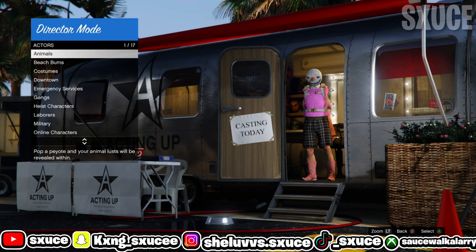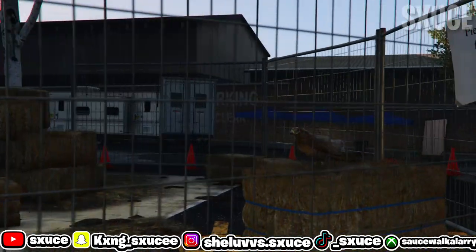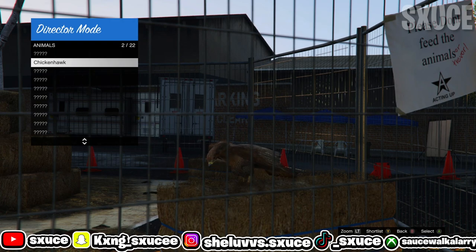Once you remove all your shortlist actors, go to actors, click on animals, and from here you're going to hit either Y or triangle to shortlist the bird that you ate earlier. Hit either Y or triangle and it's going to shortlist the bird you're going to be using for the glitch. Go ahead and hit Y and it's going to shortlist the bird.